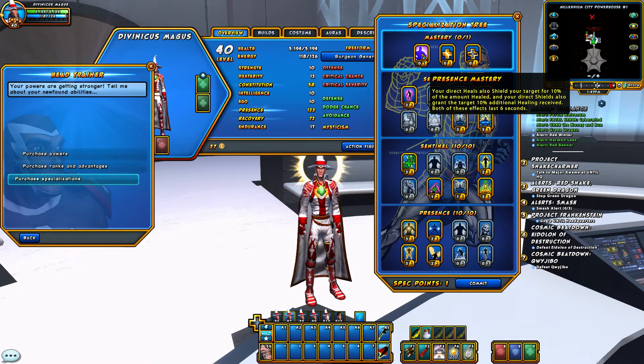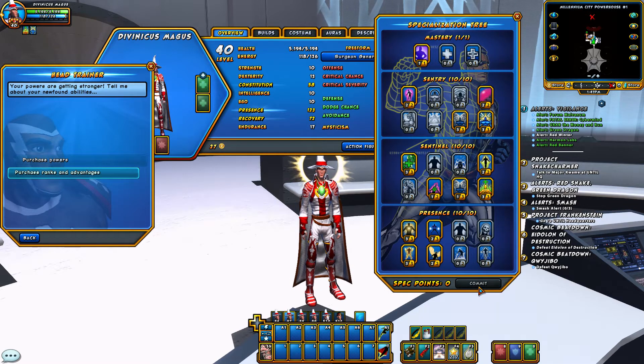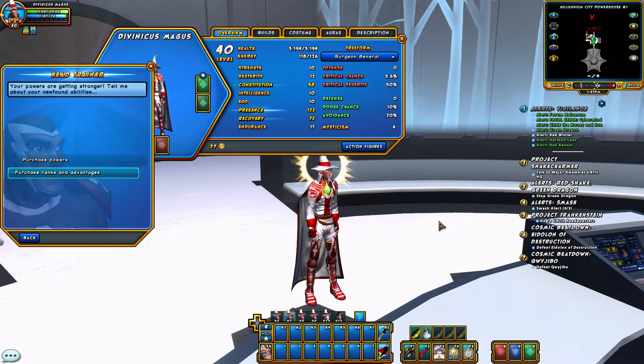For the mastery I'm going with Presence Mastery, which gives a small shield — every time you heal someone, they get a small shield. The target also receives 10% additional healing received, and these effects last for six seconds. That sets up our specializations.